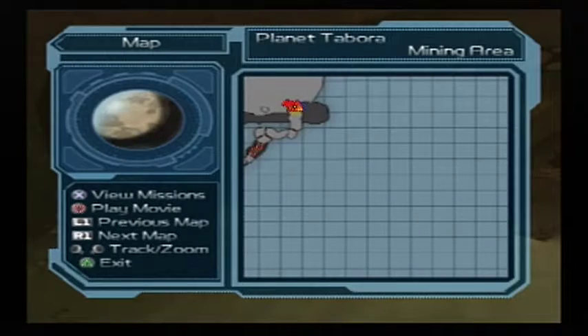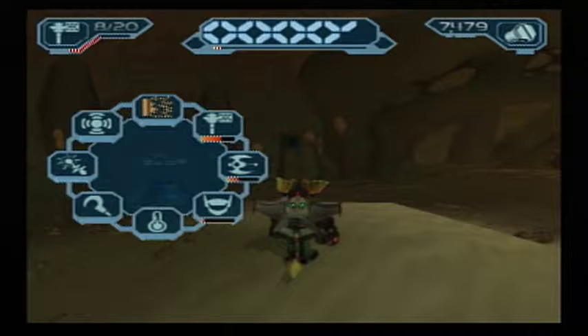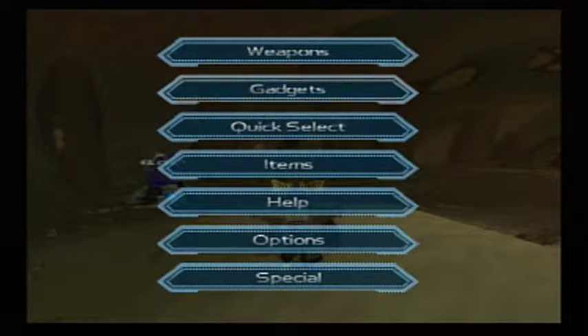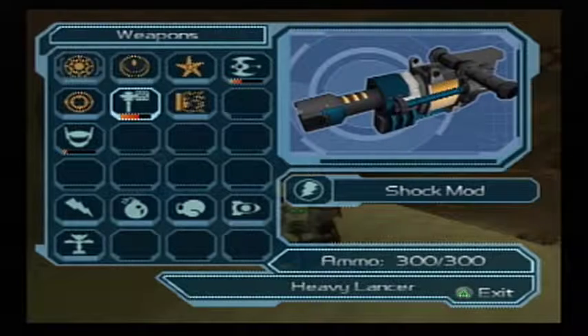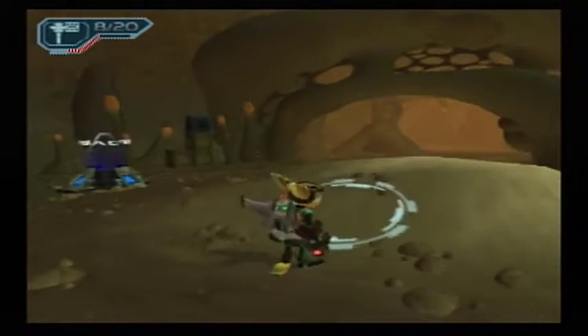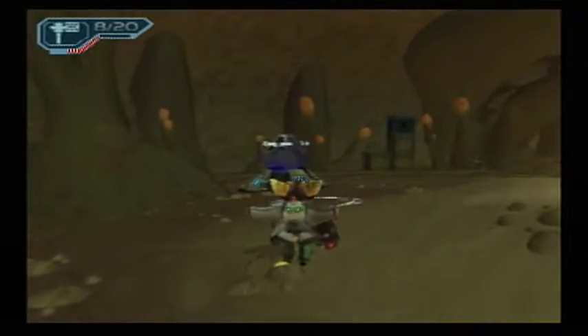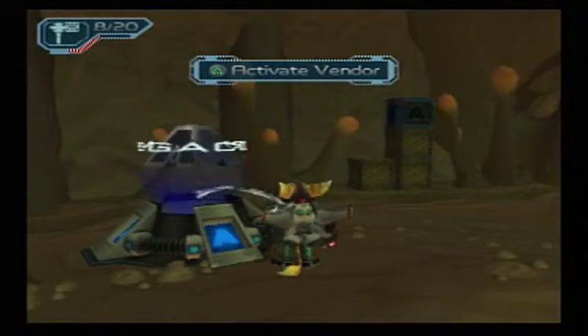A few things to point out: our first mission was automatically completed before we could even look at the message for it, so who knows what the description would have been. Also, the game kinda cheated here — we still have full ammo on our heavy lancer even though it was used during that cutscene. Also, come on Mr. Fizzwidget — I paid Raritanium for some good upgrades on that ship, and I didn't even get a chance to show them off yet.